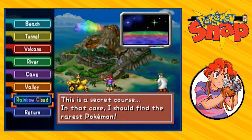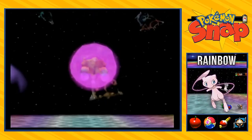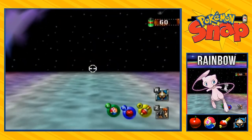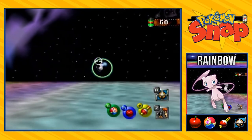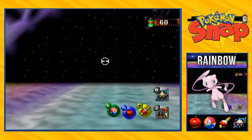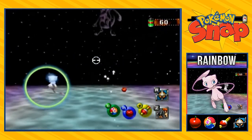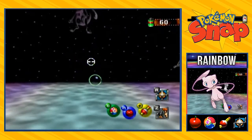There it is guys — the rainbow cloud has appeared! It says this is a secret course, so I should find the rarest Pokemon. Here is the challenge: you have to take a very good picture of Mew. The problem is, if you try taking a picture of Mew right away it's going to turn on its barrier. So what you have to do is actually hit it with either your pester ball or apples three times to make it appear.